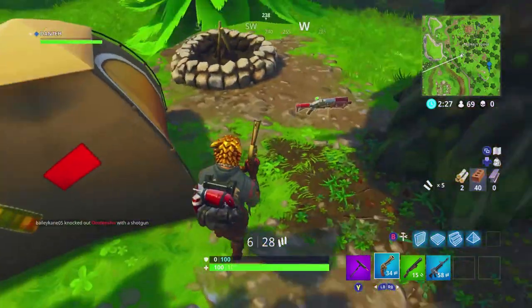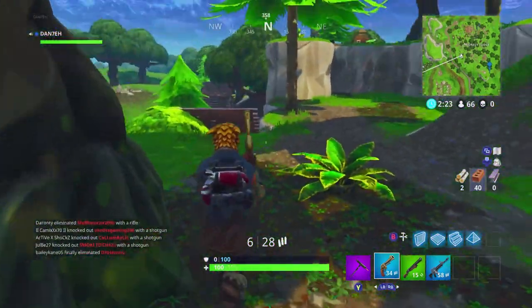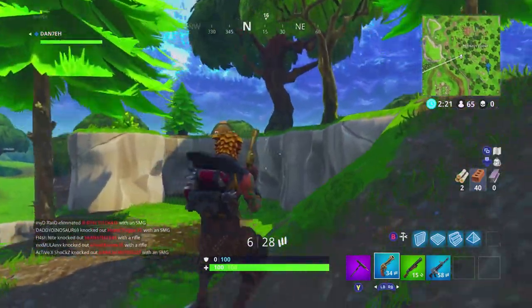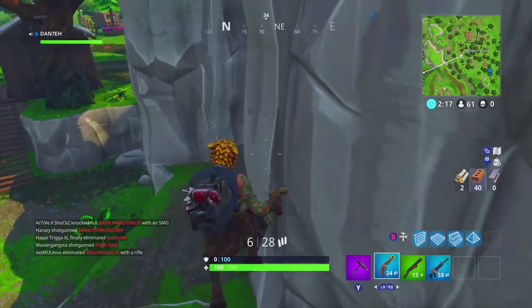So if one spawns there, these are probably the three you want to go for: this one just here, the one on top over there, and the one in the cave just here.